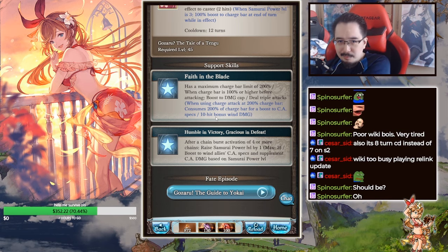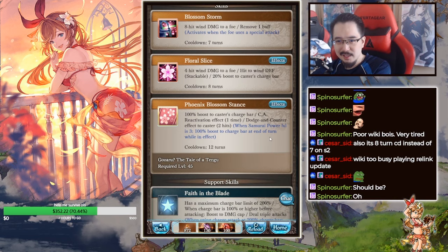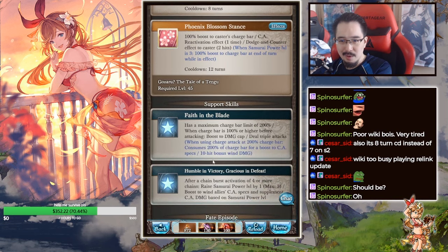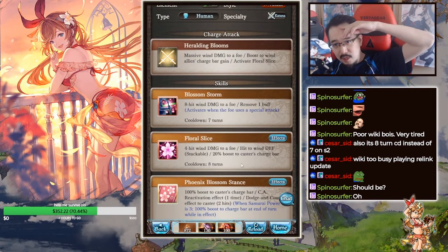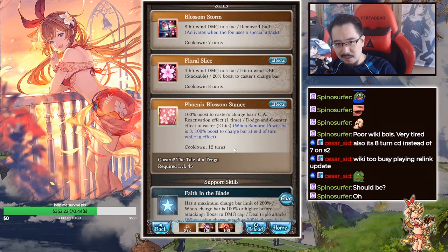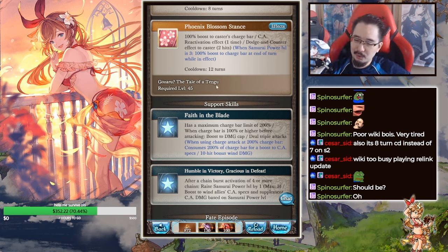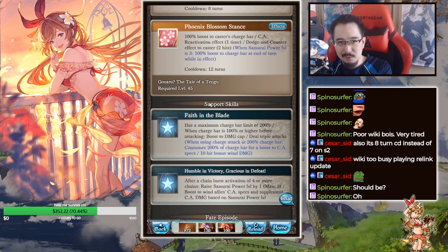End of the day, Mirin is a very strong contender for OGI-oriented wind setups. She just does damage — she doesn't do crazy utility buffs to the team, except for this one skill that actually helps the team. The rest is damage, dispel, damage, debuff, damage, CA reactivation, and more damage. If you're able to get 200 meter, you can get a lot of hits with Potato, since Potato gives quite a few hits if you double-cast.